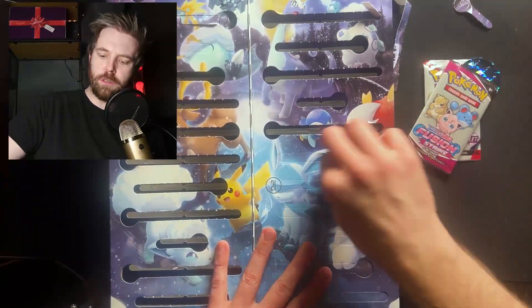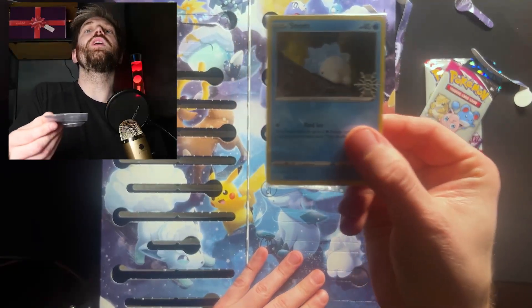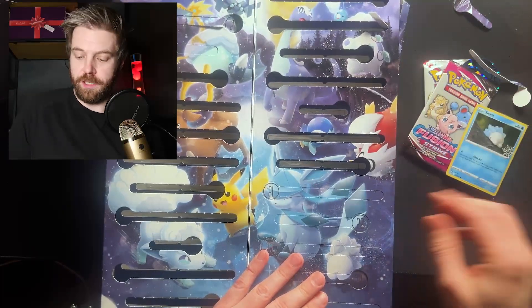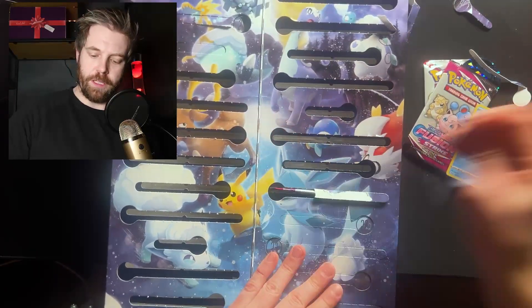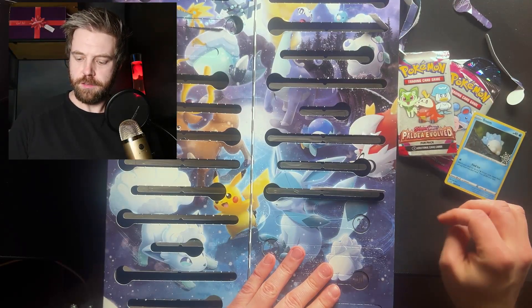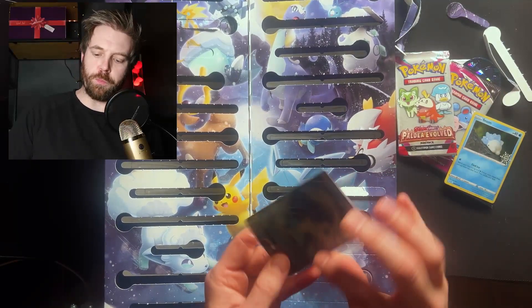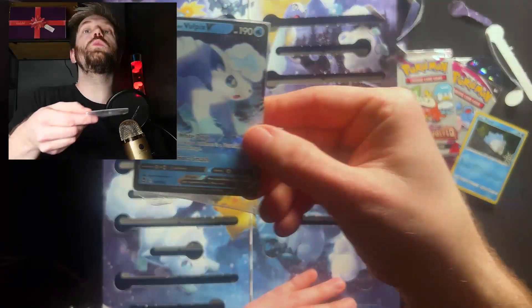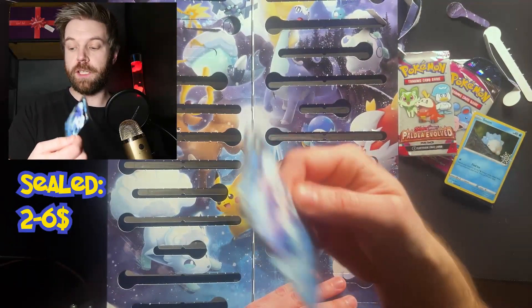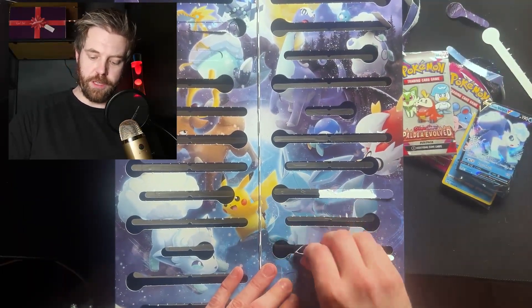Fun Pack, 20. Looks like a card, and it is a Snom card. I'm on a slightly different setup here. At 20, another Fun Pack. 22 — that is another card, bent out of proportion. Vulpix V. I am not gonna open it, I'm just gonna put it straight into a top loader in case the value is there.